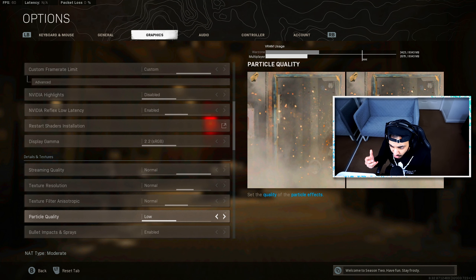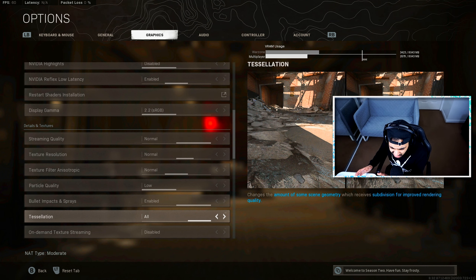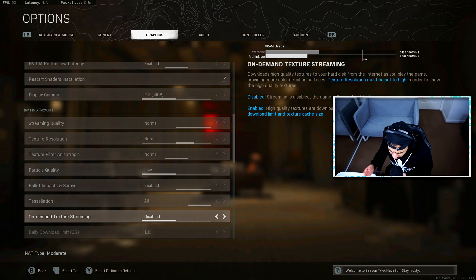Particle Quality I've set to Low — high particle quality doesn't add extra detail or useful information; it just makes the game look nicer. If you have a high-end GPU and want the game to look great, set it to High, but for best performance, keep it Low. Bullet Impacts should definitely be enabled — this shows whether enemies have been nearby, such as bullet marks on a door or wall, so you know enemies came through that area. Tessellation I have set to All; it just makes the game look less jagged. On-demand texture streaming I have disabled, especially if your Wi-Fi isn't the best.